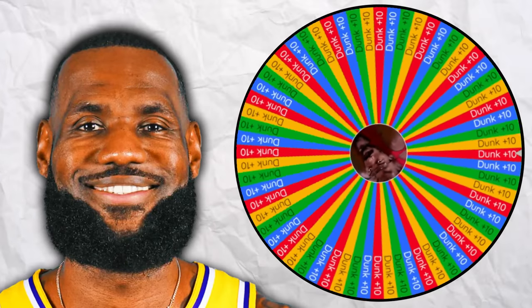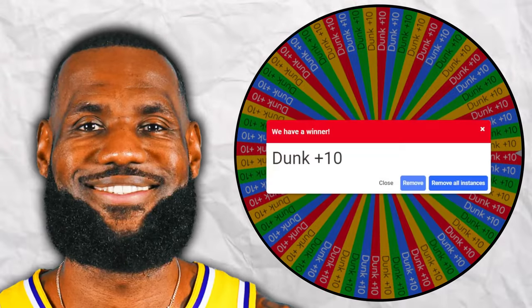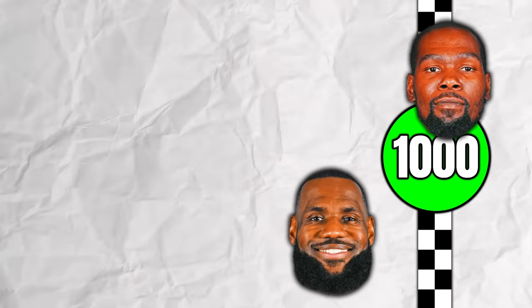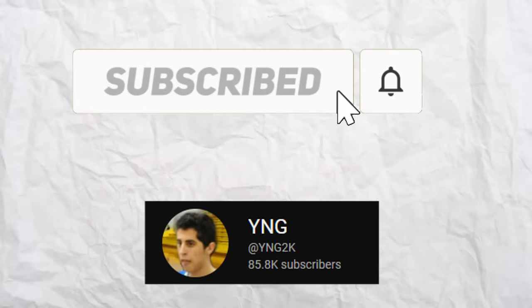For example, if LeBron wins the challenge and spins from the good wheel, let's say it lands on plus 10 dunk. This means every time LeBron dunks in a game, it's now worth 12 points. We'll continue until one of them scores 1,000 points. Subscribe to the channel so I can get to 100k and make a video of me crying about it. Let's go.